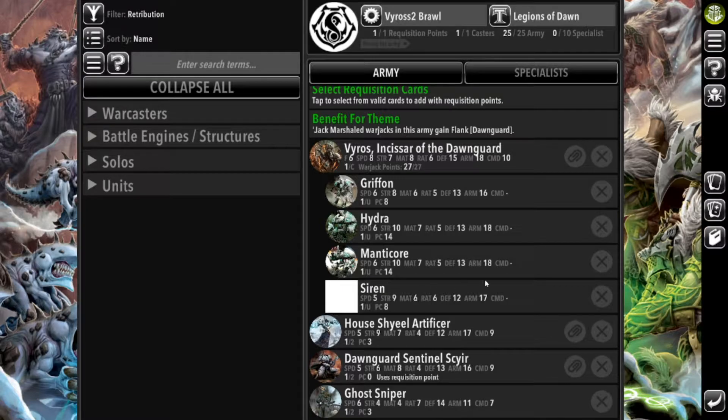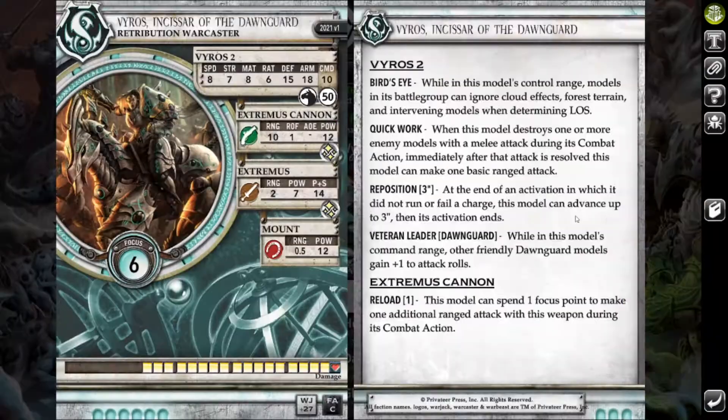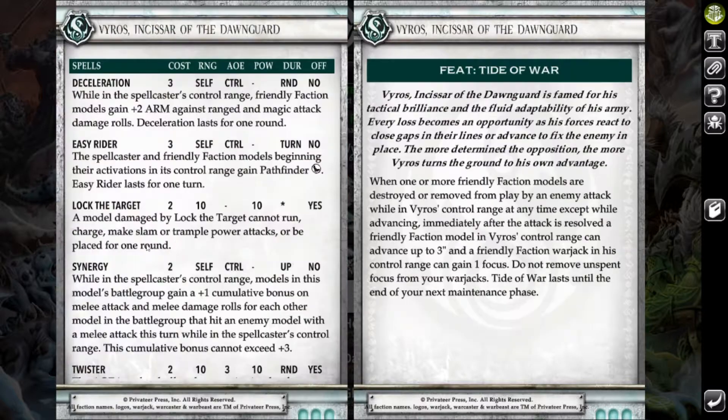We're going to go with it anyways. I really like Vyros — this was one of my first games with him, maybe my second. He's just super fun. I love that he has a halfway decent gun but is also super capable in melee. He's very fast, which gives him a lot of options for the later game. He's got Repo, Birdseye which is just a fantastic ability, and Veteran Leader Dawnguard.